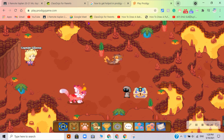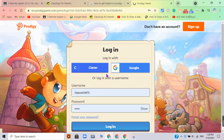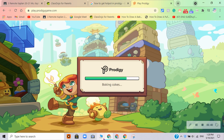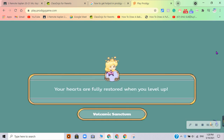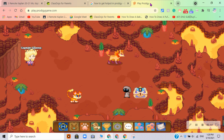So when you spawn here, there is either going to be a hotpot in one of these two monsters. And if you don't see it right away, you must refresh until you find a hotpot. And you battle it, and then you rescue it, and then you get a hotpot. We're not going to end this video until I get a hotpot.